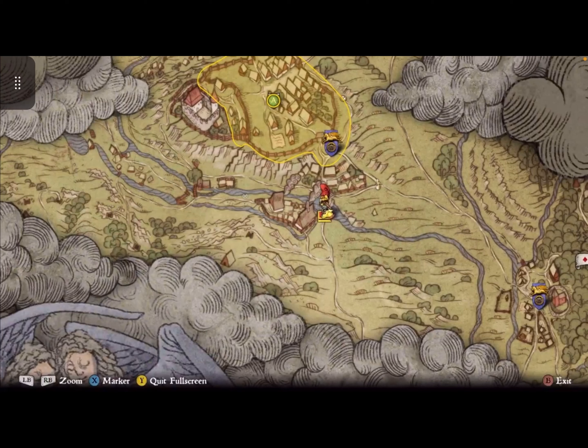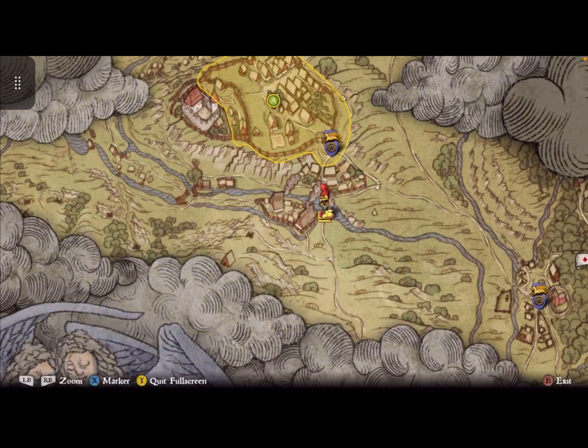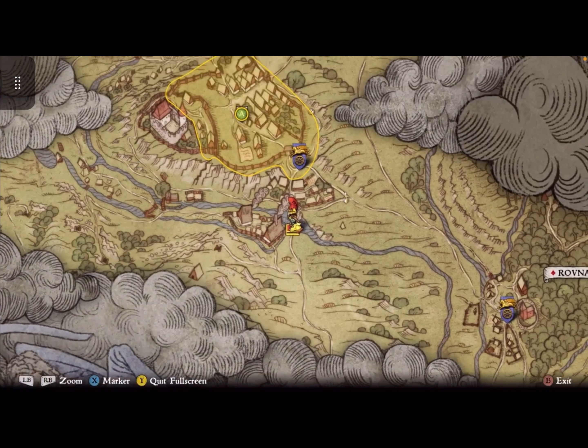We're back with the second part of the Treasures of the Past DLC. Right now, this is probably the easiest chest to get, and it actually does not take a lockpick. It is open, and I'm going to show you what you can get out of it.